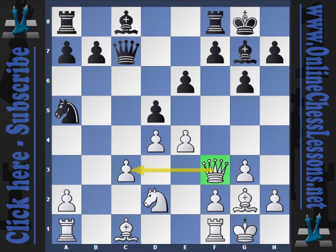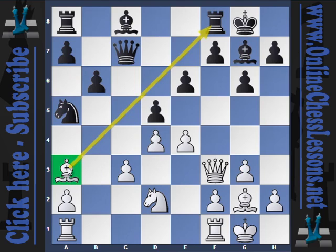Hikaru apparently agreed, and he played queen f3, simply providing lateral defense to the little pawn on c3. Black continued with b6, and now bishop a3 — a very nice diagonal, the a3-f8 diagonal, touching the rook. Rook goes to d8, supporting the pawn.